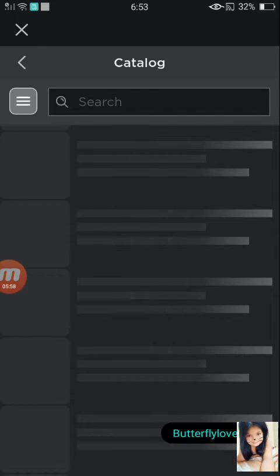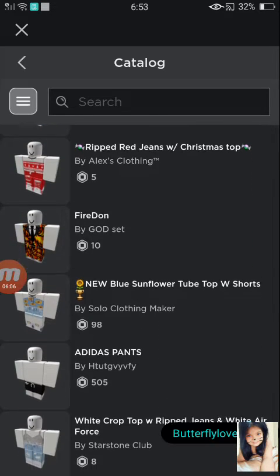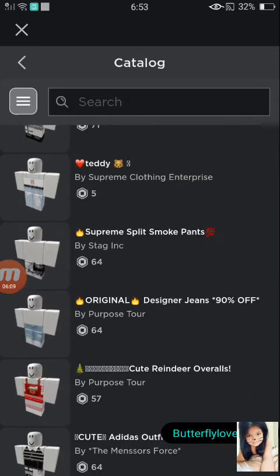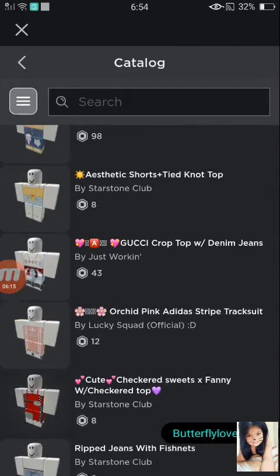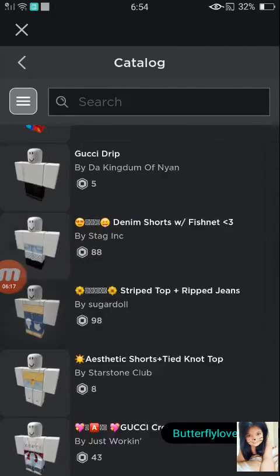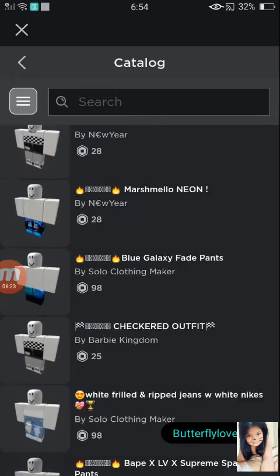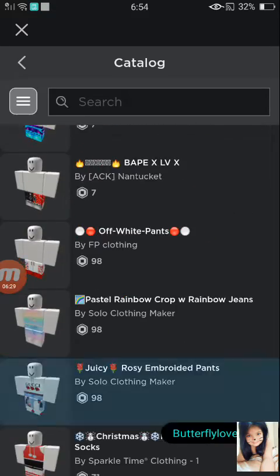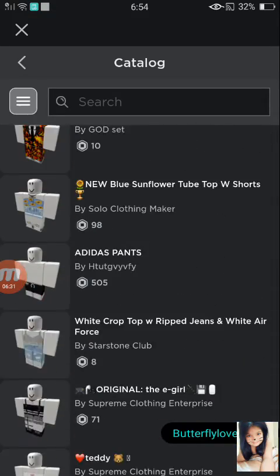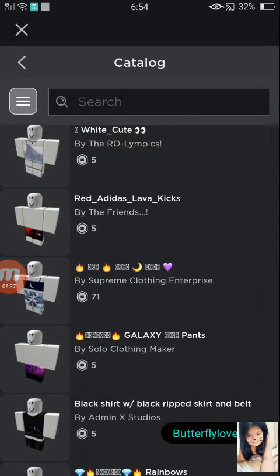Oh, that's a nice Christmas outfit. This is taking forever to load. Ripped jeans with Christmas top. Oh, that's cute. I think I want to get something that matches with my outfit. You know what, I'm just going to find some clothing and not bother searching, because I know it's not going to pop out in my face.